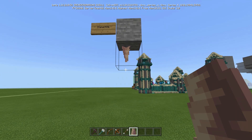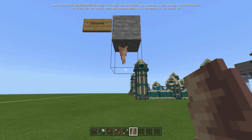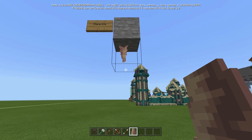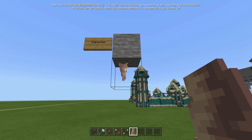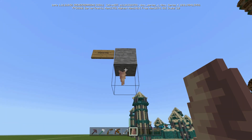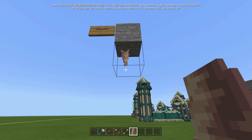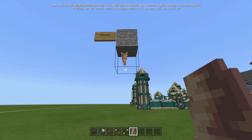You'll notice that when there's nothing above it, it'll just randomly drip water particles in the Overworld. Those particles can't do anything because there's actually no water above it — it's just for the animation. And when it's in the Nether, if you did this same thing and there was no lava above it, obviously you can't put water in the Nether, it'll just randomly drip lava. That's just the particle effect.